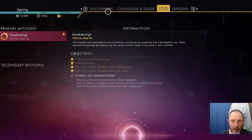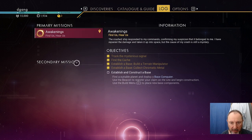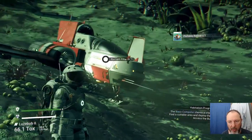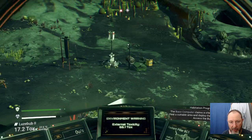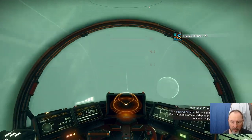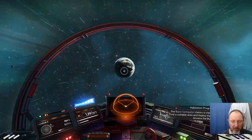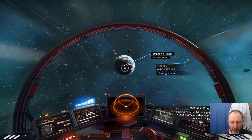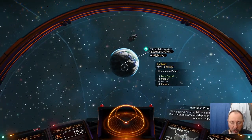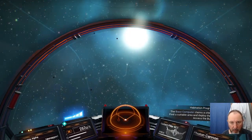If you look at the log, it's Awakenings and the objective is to establish and construct a base. You do not have to construct a base where you are or on the planet you're on — in fact we're not going to. We're going to look at the planets and pick one. Press W to take off and left shift to go quicker. There's a Hyperborean planet with frost crystal, copper, dioxide, and sodium.